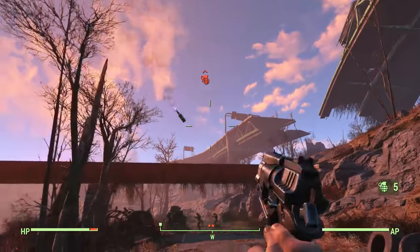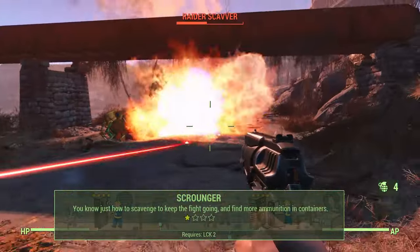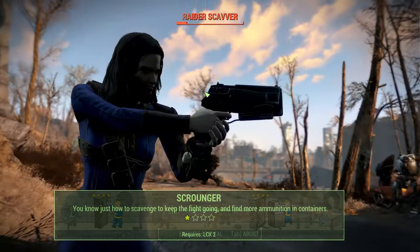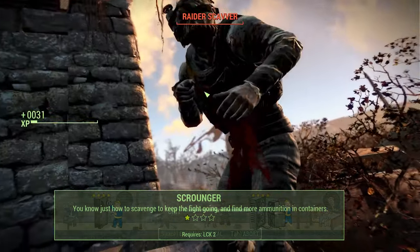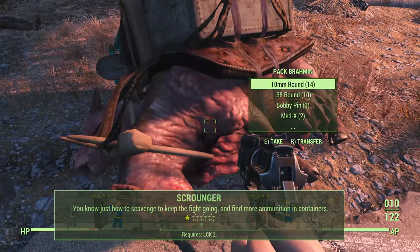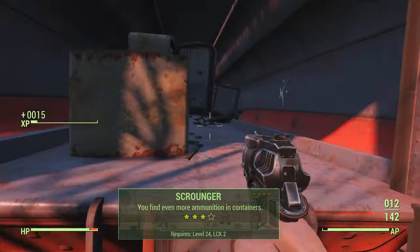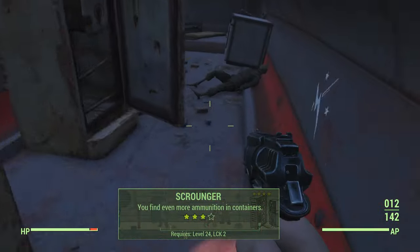Before proceeding, I would recommend investing some points in Scrounger. Rank 1 increases your chance by 40% to find ammunition in various containers, other than steamer trunks and dead enemies. Rank 2 increases your chance by 70%, and Rank 3 gives you a guaranteed 100% chance.